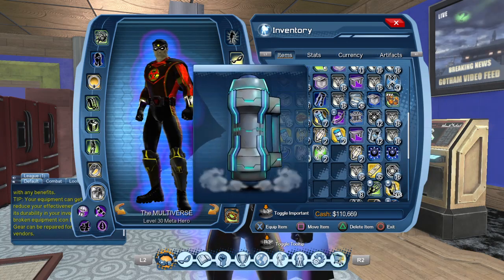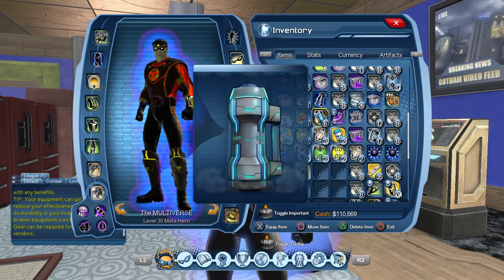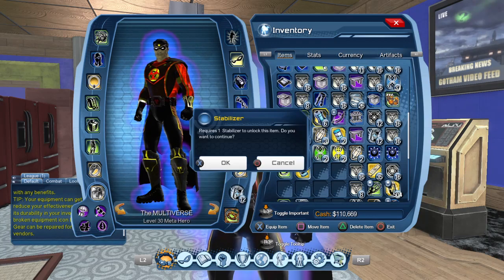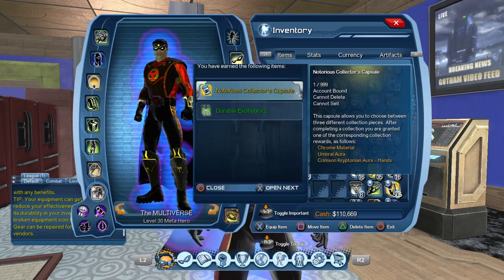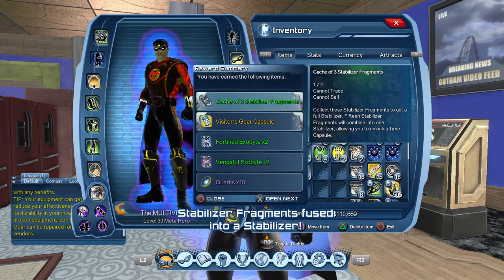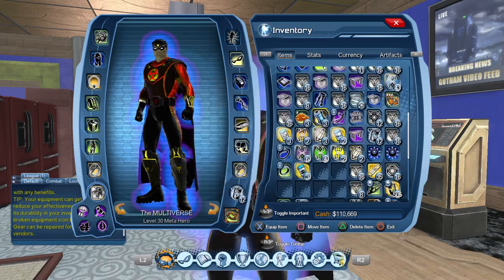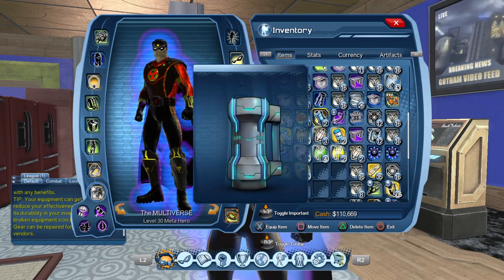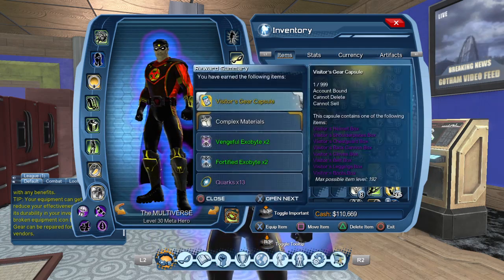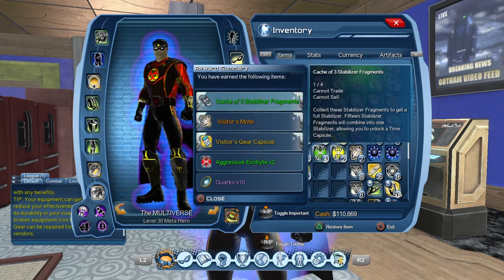We got visitor gear, the tourist collector capsules, and the moats. Three gear pieces, two emblems, two collections — and another collection, another collection. Some gear, and that's the last one — and some gear again.